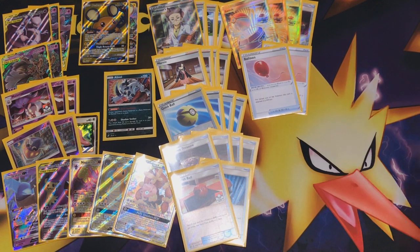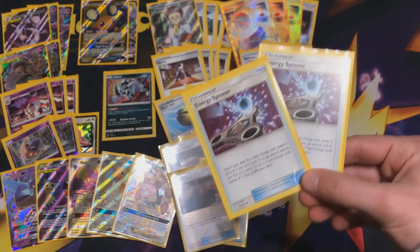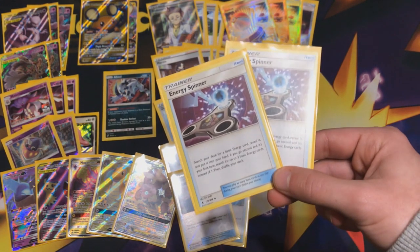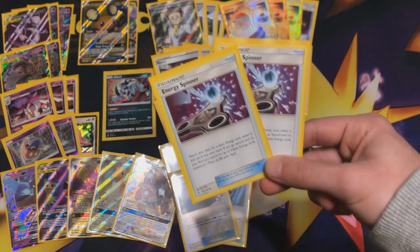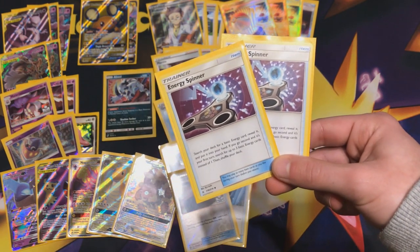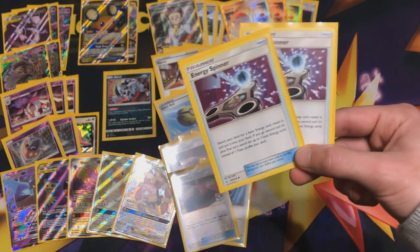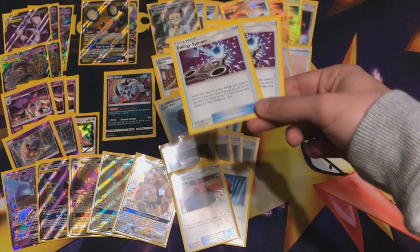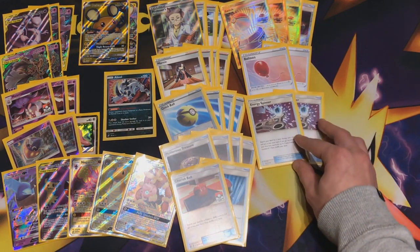Two copies of Energy Spinner — on the first turn we cannot play down any supporters, so finding energies will be crucial, either to put them in the discard pile or for the manual attach of the turn if you go first. If you go second, you can even search three energies. Two copies of Energy Spinner is a must and will be a very popular card in the new meta.